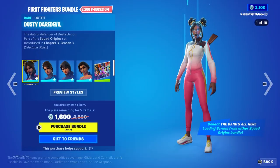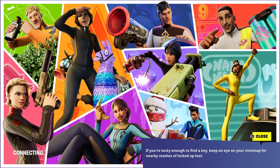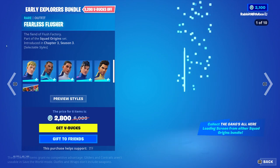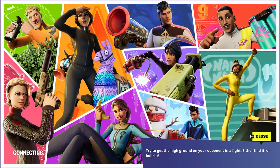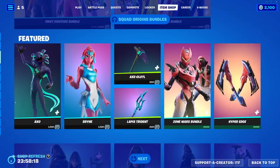You can get a bundle — the First Fighters bundle of all the female skins — which includes the Gangs All Here loading screen. Same thing for the Early Explorers bundle with the male skins. It's the Gangs All Here for both of them, I believe. Very cool.